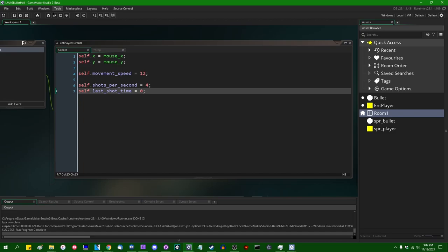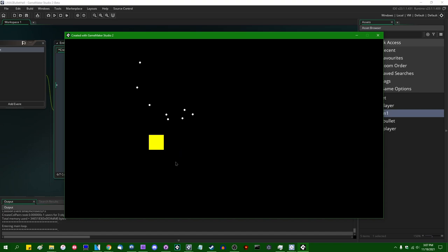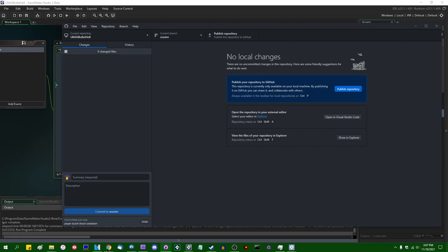Four shots per second is actually rather slow. Let me count it off — one, two, three, four — yeah, that's four shots per second. Let me set this to 10. That will be about every six frames at 60fps. That looks much better. Player bullet shooting cooldown is done — I can move it over to closed.